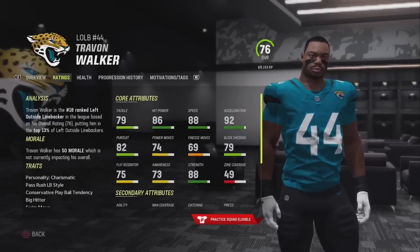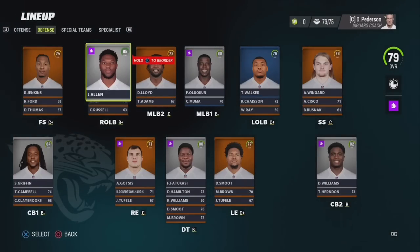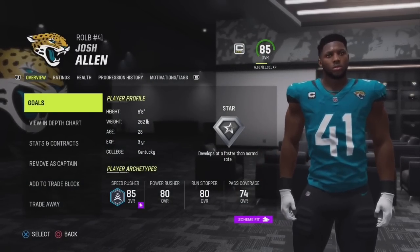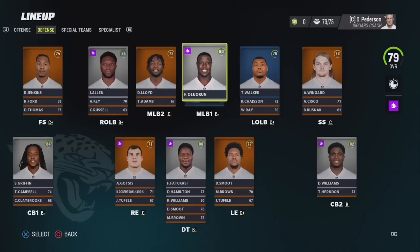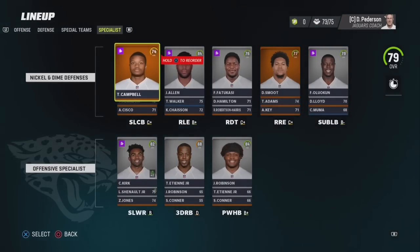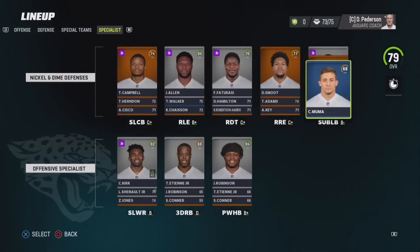If you have a linebacker with better pass rush ratings than coverage ratings, they're probably a 3-4 outside linebacker — the same applies to Josh Allen, who is more of a pass rushing linebacker than a cover linebacker. If your linebacker is better in coverage, they're either more of a 4-3 outside linebacker or you might want to put them inside. With the Jaguars, Foye Luakun, Devin Lloyd, and Chad Mumma are all better in coverage than as pass rushers, which is why they are 3-4 inside linebackers. Also understanding nickel and dime packages is important. You don't need to completely understand the scheme, but just the basic stuff is important to maximize the players you have on your roster.